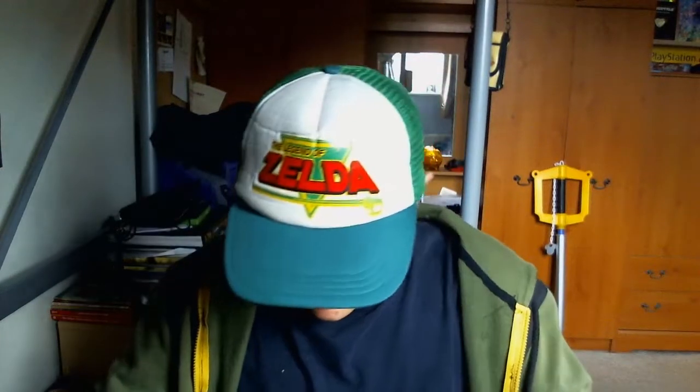Hi guys, welcome to Scalding, here we are for another unboxing. We're gonna jump straight in because I finally got myself the Hat in Time collector's box. So you get the manual, the game has a download code on an N64 cartridge cutout, and a poster as well, in an N64 looking box. So this is gonna be pretty cool. It's just all these details on the box — it's ridiculous.